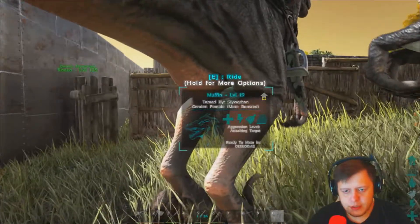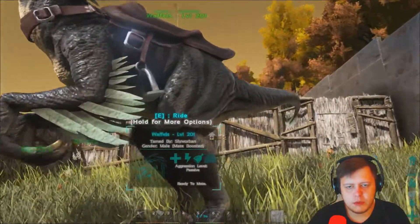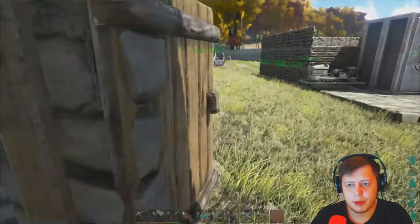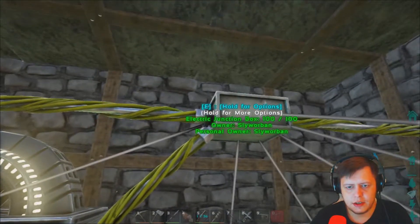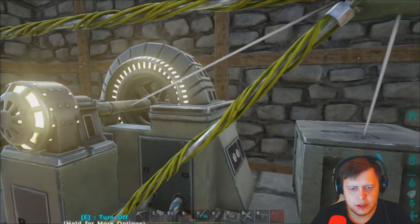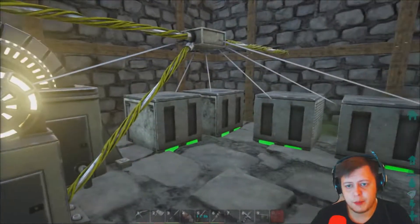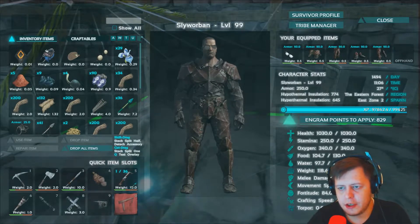It says ready to mate, ready to mate, ready to mate. The cooldown is 1 day and 13 hours. So disable wandering, disable wandering. I made some snap points — let me close the door because I needed an electric junction box and electric cable to get a snap point so it all works.